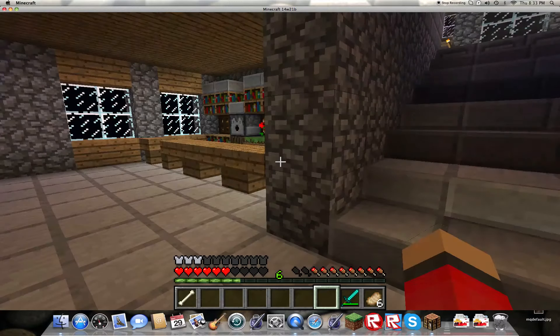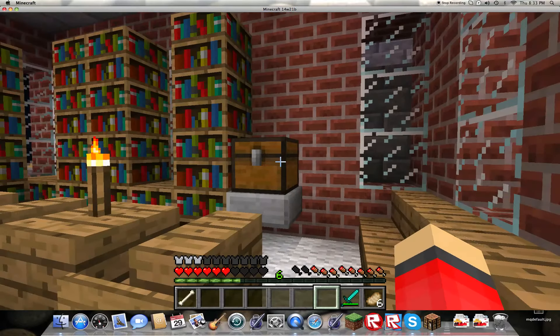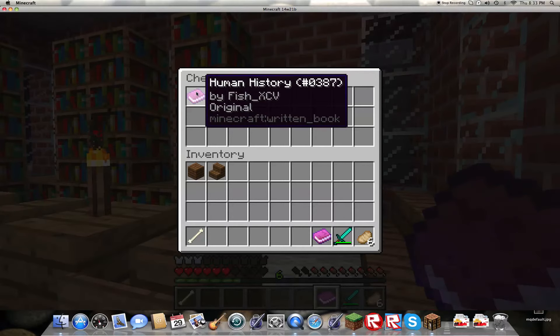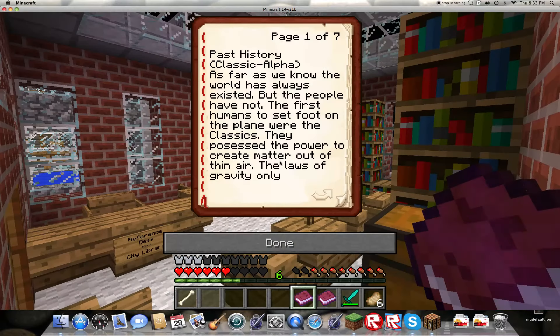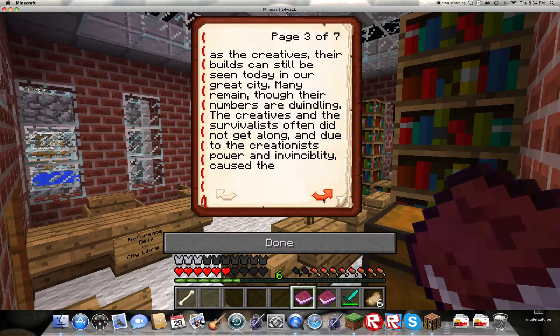Here we've got a library — this library is where all the magic happens. We should start with reading human history. Past History. Classic Alpha: as far as we know, the world has always existed, but the people have not. The first humans to set foot on the plane were the Classics. They possessed the power to create matter out of thin air; the laws of gravity only applied when they found it appropriate. Much of the land was formed from their era of creation. Next came the Survivalists — matter was alterable but not spawnable. They were confined to the laws of gravity. Though their works are not as impressive as the Creatives, their builds can still be seen today in our great city. Many remain, though their numbers are dwindling.